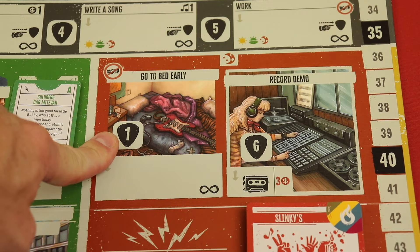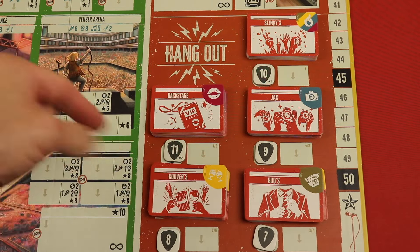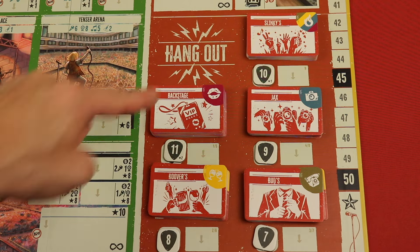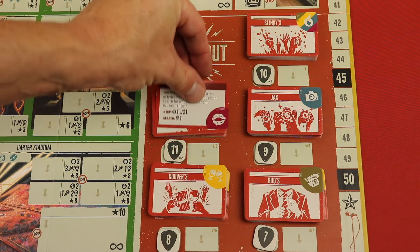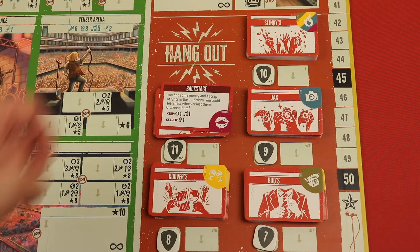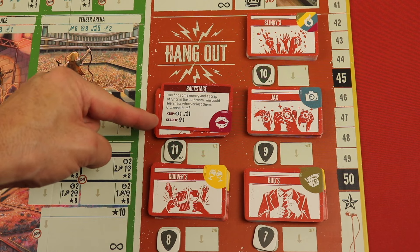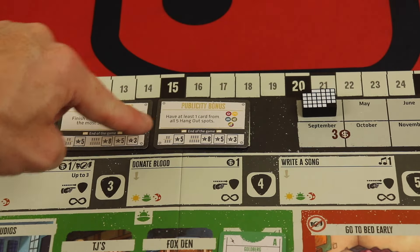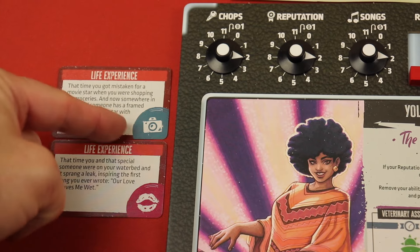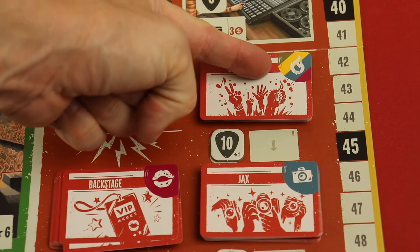Going to bed early is important because it sets turn order for the next round — whoever's at that spot with the lower number goes first, and these tokens are randomized each round. The hangout spots each have different decks that do different things. For example, going backstage you might find money and scrap lyrics — you can search for who lost them and get one reputation, or keep them, gaining a dollar and a song. These hangout cards have icons that help with end-game goals like having at least one card from all five spots.